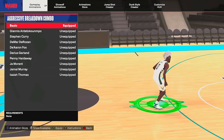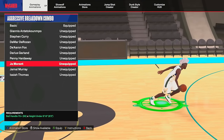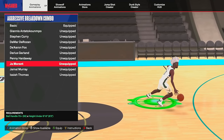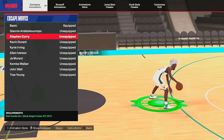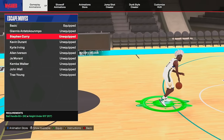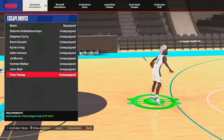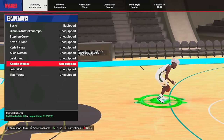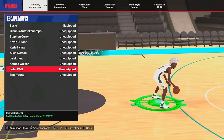For Regular Breakdown Combo, I don't fire it off much, but for builds with high ball handle I use Steve Francis at 85+ ball handle. For lower ball handle or taller builds, use De'Aaron Fox — 80+ ball handle, under 6'10". For the Aggressive Breakdown Combo — and this is critical if you want the Ja Morant glitchy spin — you need to equip the Ja Morant aggressive breakdown combo. It's only 75+ ball handle, so almost any build can get it, and you must be under 6'10". For Escape Moves, the two best are Trae Young and Kemba Walker. I personally prefer Kemba Walker slightly, though they're nearly identical — personal preference. If your ball handle isn't high enough for Kemba, go with John Wall.